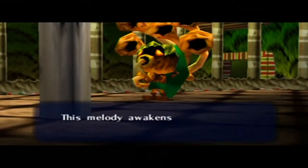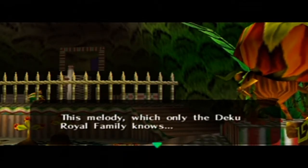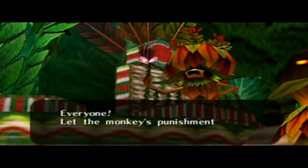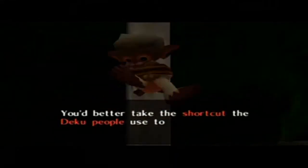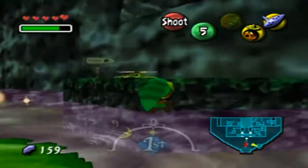I learned the Sonata of Awakening. This melody awakens those who have fallen into a deep sleep. This melody, which only the Deku royal family knows, approves the foolish monkey to save the princess so we get into the temple! Everyone, let the monkey's punishment commence! And we get thrown out. We better take the shortcut that the Deku people use to get to Woodfall Temple, but you must hurry! This is exactly where you need to be for once, so for once the game isn't being repetitive for the sake of being repetitive.